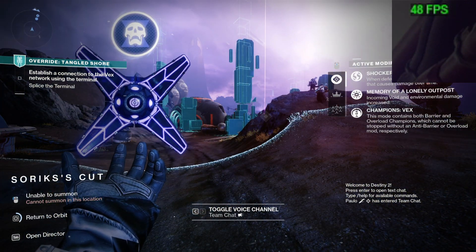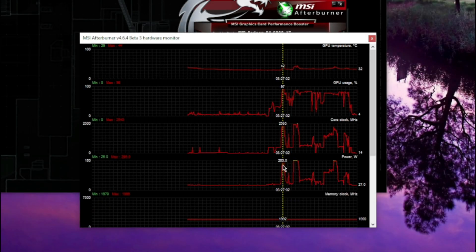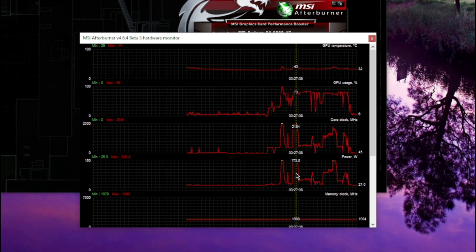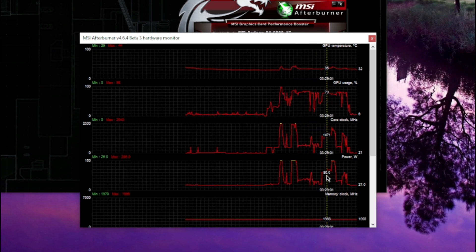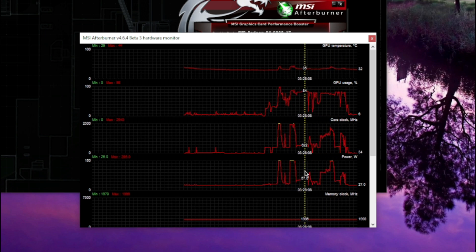It's absolutely terrible, borderline unplayable — unless you're on console and 30 frames is your jam. But unfortunately for us on PC, we're all about the high frames. Here is the power usage graph; the yellow lines are kind of what we want.